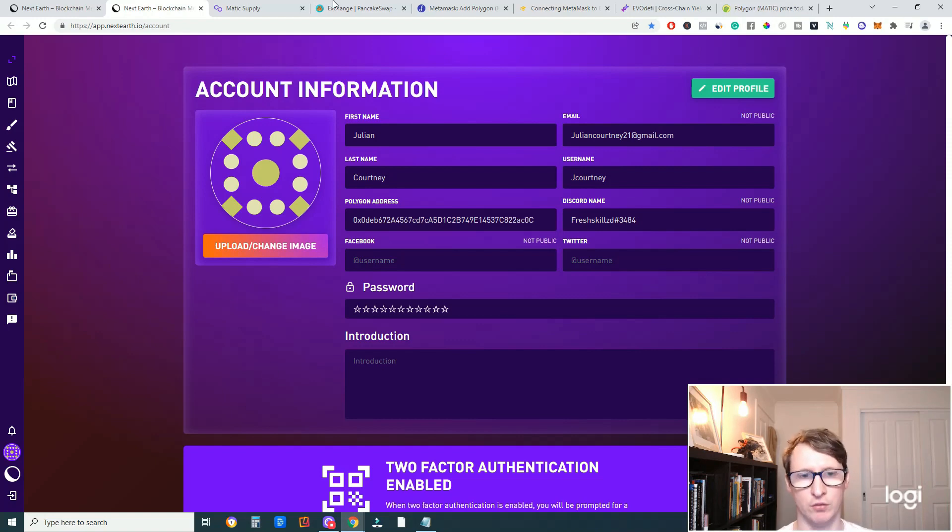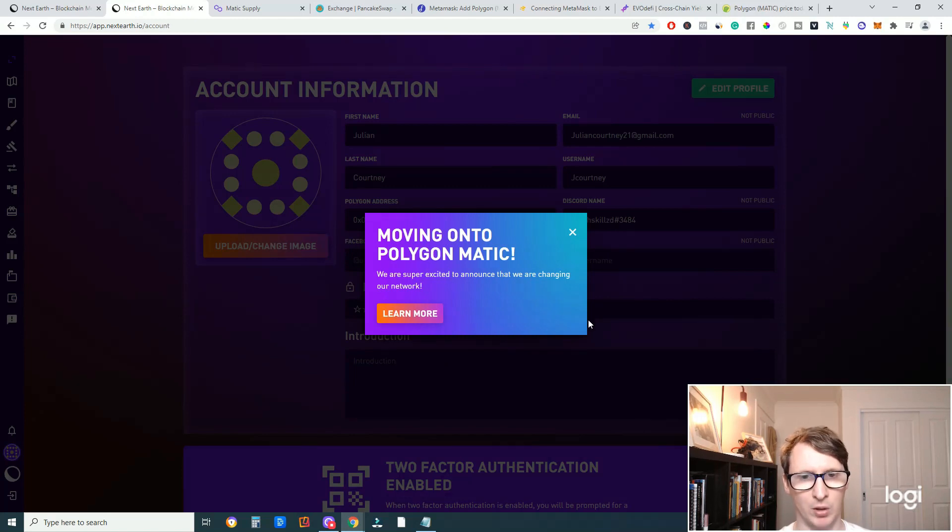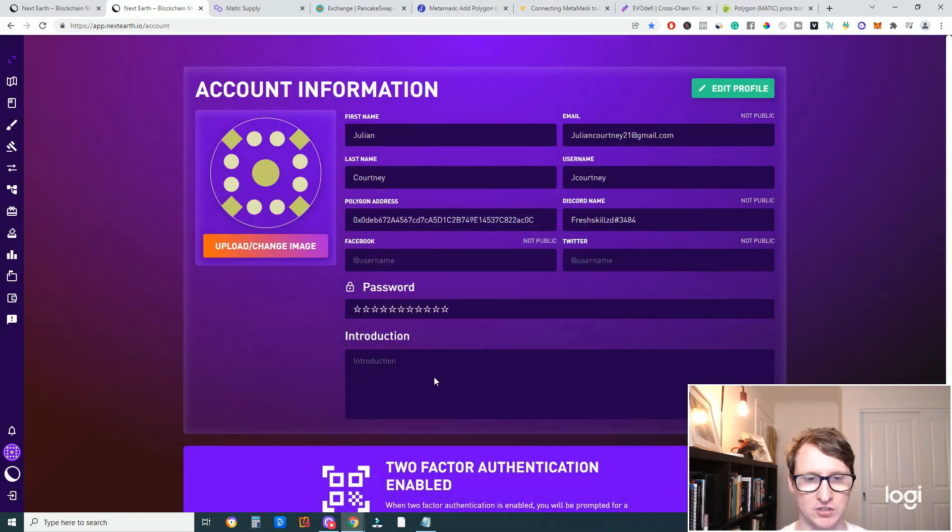So NextEarth has actually changed to the Matic or Polygon Network. If I mention Polygon or Matic, they're both the same — just to give you a heads up. They have swapped to the Polygon Matic Network and a lot of people are wondering how they can swap their BNB over to Matic so they can buy land on NextEarth. I've noticed a lot of people are asking this question so that's why I'm creating this video.